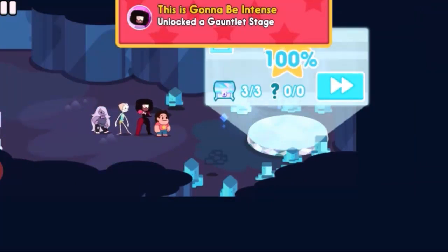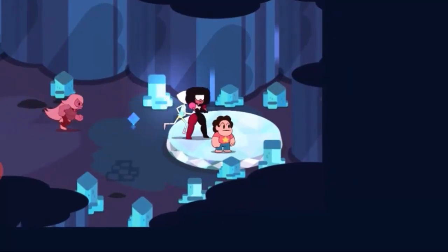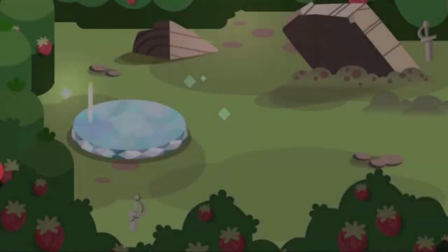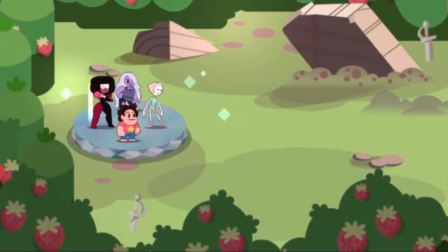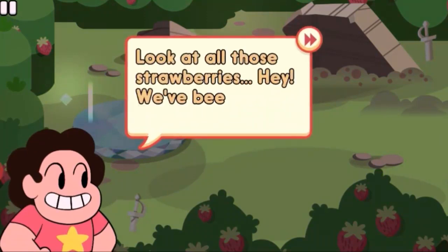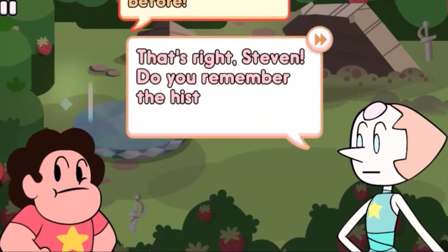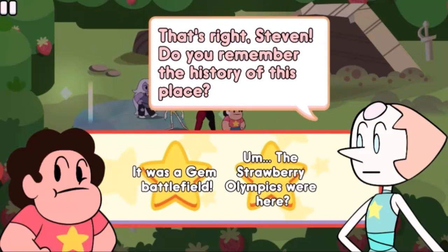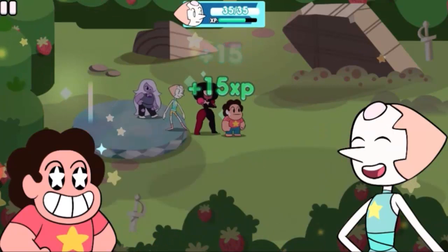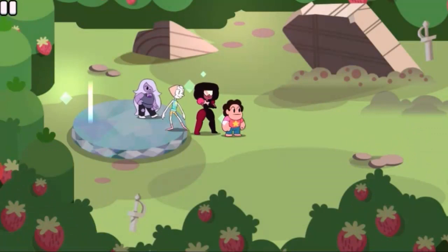100% unlocked a gauntlet stage. The way they used Steven — I figured he could have attacked more. Didn't he have his shield? This may take place between just season one, because I don't see any extra abilities the gems have at this point. I don't remember — Steven had his uses, but I think the whole season one of the show was just getting to know the characters and mostly joking around. At the start of season two, things started getting serious.